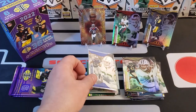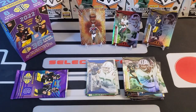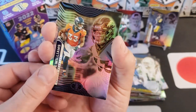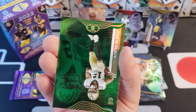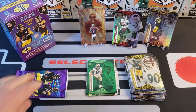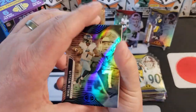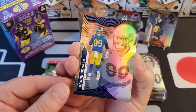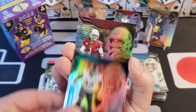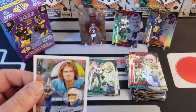Two packs left — if George was here I'd ask for some last-pack mojo. We got a CeeDee Lamb base, Deon'tay Johnson Steelers, Michael Pitman Jr., Javante Williams, TJ Watt, and an Emerald of Chris Olave — very nice. Last pack time! If you've made it to the last pack, you're definitely part of our 440 Club. We got another Malik Willis rookie card, Aaron Donald, DJ Moore, Trevon Walker rookie card, Kyler Murray, and our last card — oh yes! My favorite — King of Cards Justin Herbert! I have his King of Cards from last year.